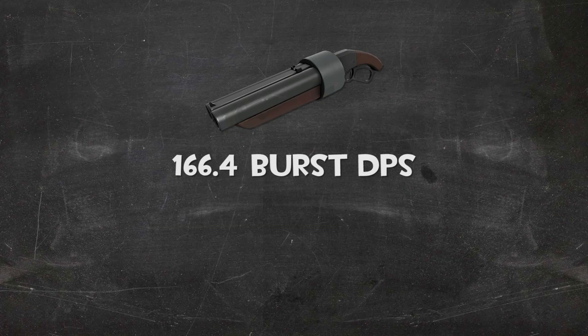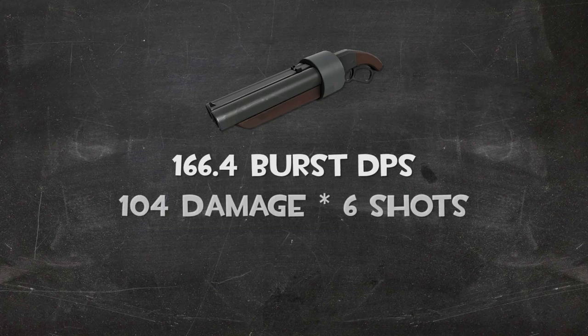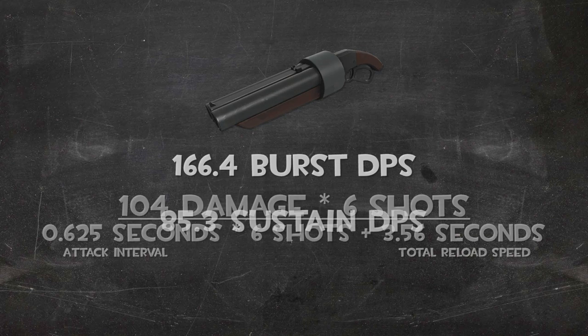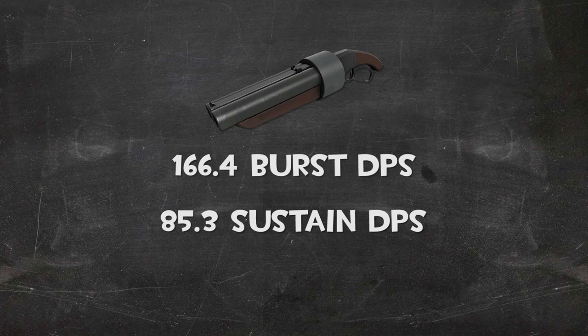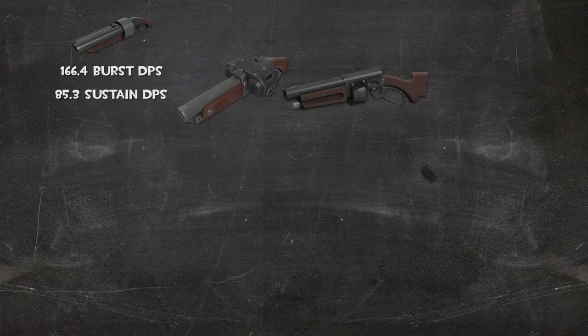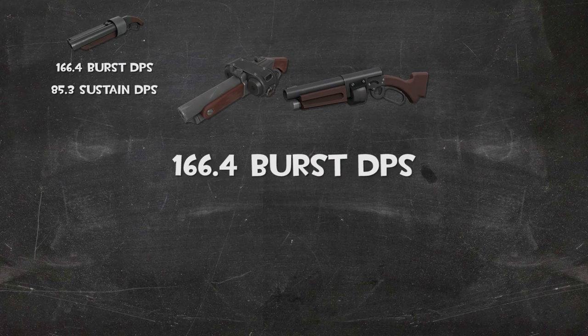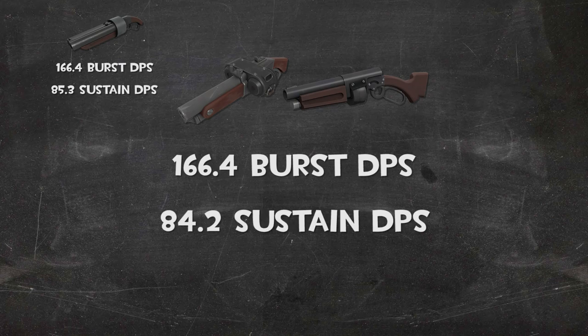Simple enough. Now if we factor in the total amount of shots — 6 — as well as the weapon's most efficient reload speed, that gives us a sustained DPS of 85.3. This will serve as a good baseline moving forward. In fact, the Baby Face's Blaster as well as the Backscatter share the scattergun's burst DPS of 166, but both have a slightly lower sustained DPS of 84.2.